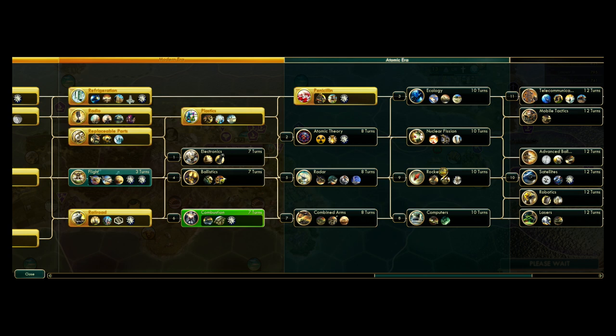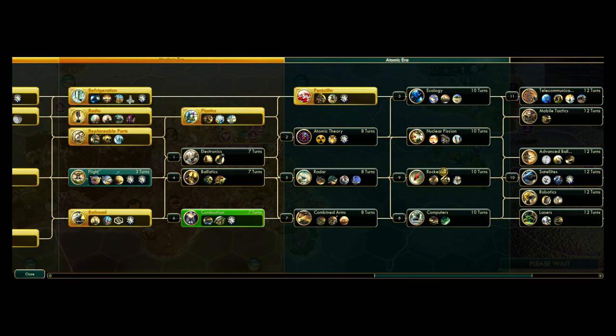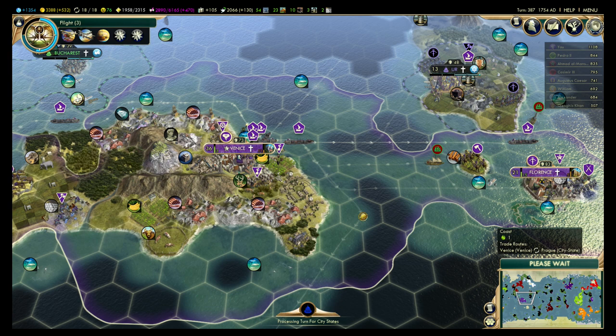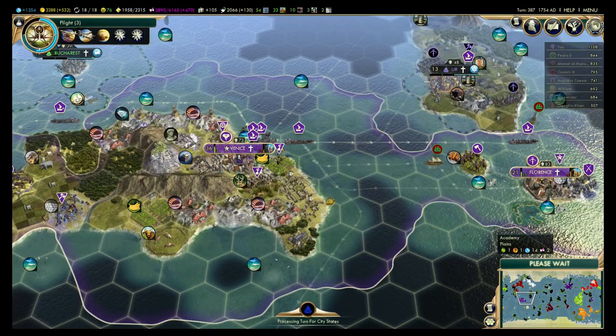The only thing I need is Ecology for Telecommunications. If I actually rush Telecommunications and do my timing right, I'd probably choose the great engineer for the CN Tower. I'd normally build the opera house because it's not going to be as much production — wow, three turns, oh my gosh.